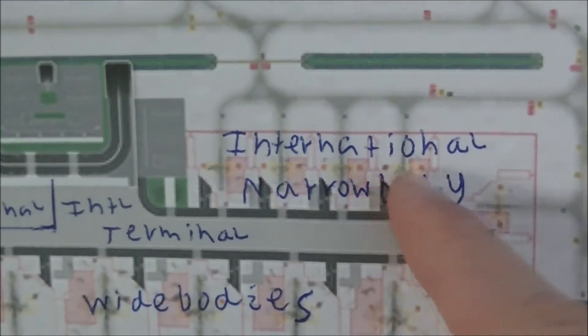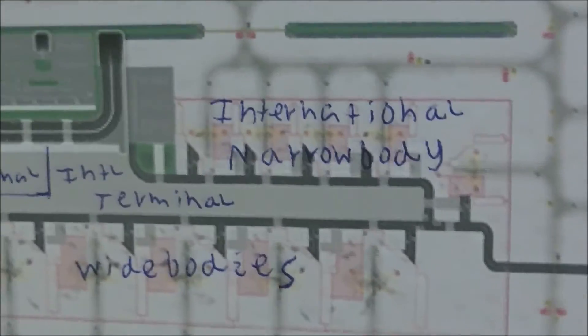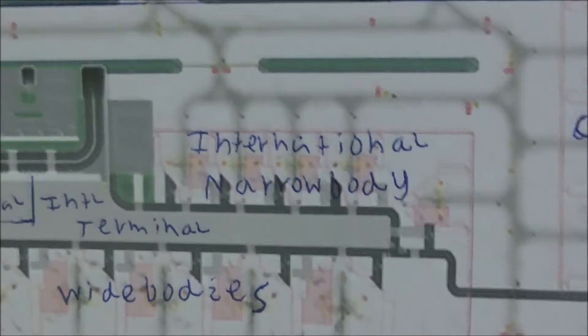And here we've got our international wide-bodies. And here we've got our international narrow-bodies, which include Air New Zealand A320s, Qantas JetConnect 737s, Virgin 737s, etc.